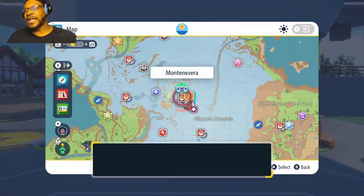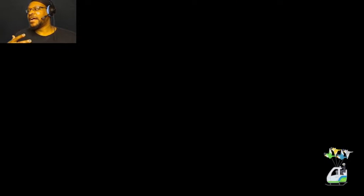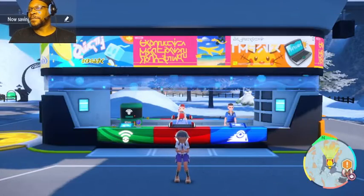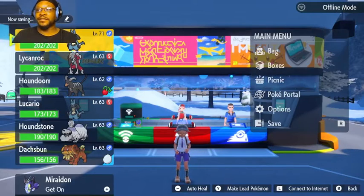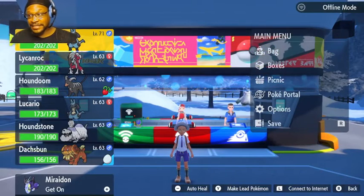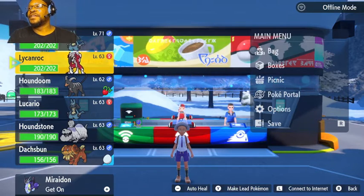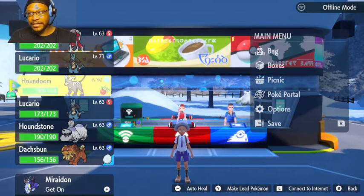I'm going to try the gym leader — I'll show you the team in just a second. I don't think I'm grossly overpowered; the only one that is grossly overpowered is my special attack Lucario. But this is the team, so I think I should be fine. Here's what the plan is.